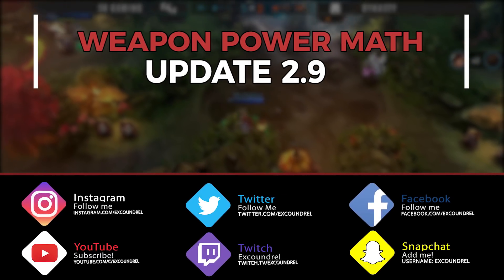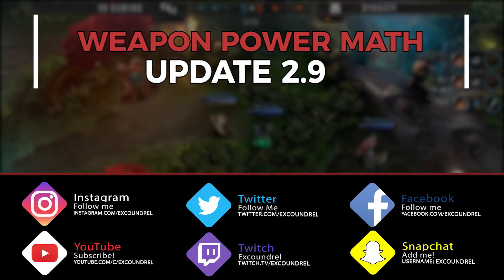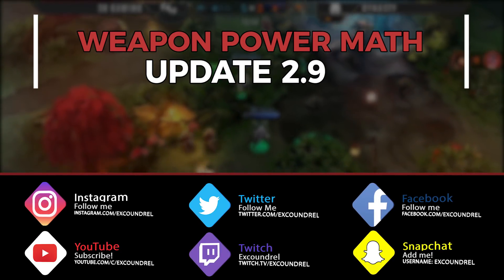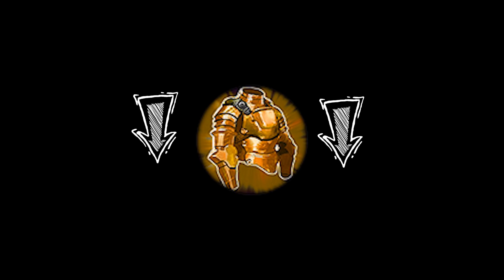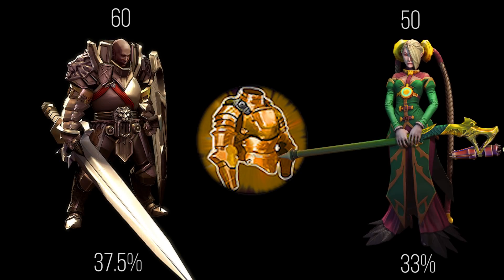Welcome to the weapon power math video for update 2.9. If you've been paying attention to the update notes, you'll notice that armor and defenses in general got nerfed — their values on items got reduced, and heroes' base armor and base shielding also got reduced. Take Celeste, whose base armor now scales up to 50, giving a 33% damage reduction from weapon power hits.